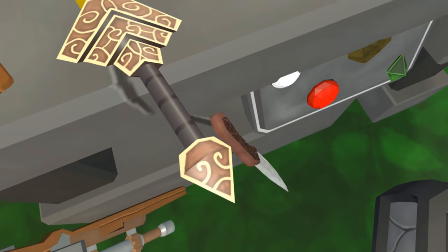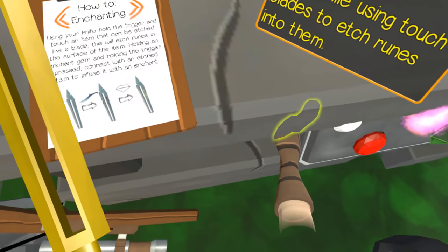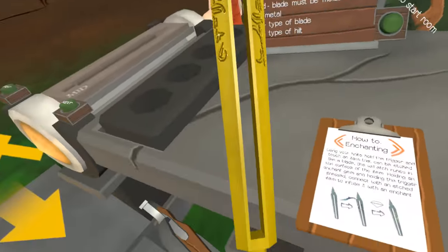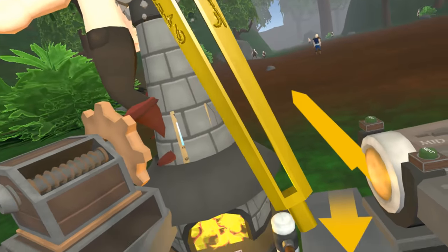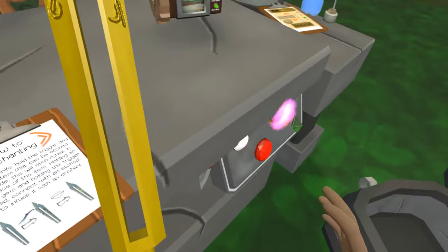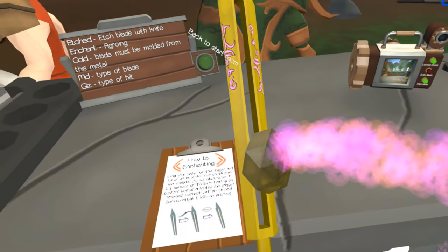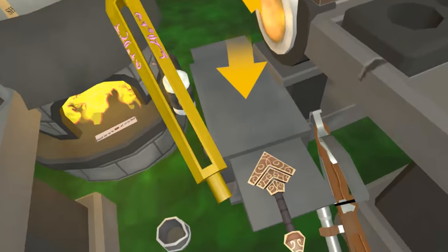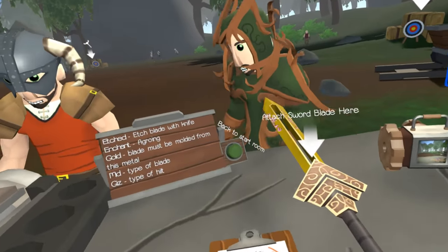This is something we've never done before, so maybe I should read up on it first. It's so confusing - you actually have to take the blade off the hilt to etch the sword; you can't have it on the hilt first. Now I've got that figured out, I can take my aggro enchantment and apply it. That's definitely enchanted! I figured out how to do the etching, so now we can attach this to this. Look at that sword ladies and gentlemen - that is a fancy one.